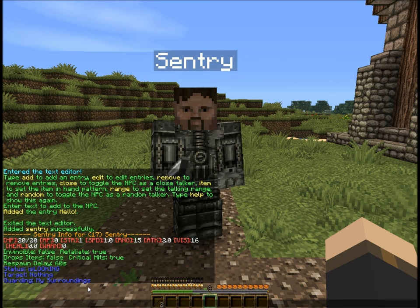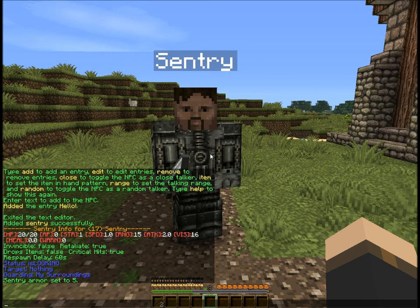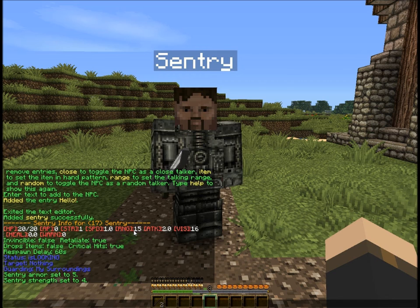The important ones you need to know: first we'll go sentry armor. You can adjust that by going sentry armor and entering the value. See the forum post for typical values. This guy's in iron armor so I'm going to give him a value of 5, which is pretty decent. We also want to change his attack strength — it's 1 by default. He's got a sword, so we'll give him an attack strength of 4. His engagement range can stay at 15; it's fairly close. My archers have a range of about 30, but 15 to 20 is pretty good for guys with swords.